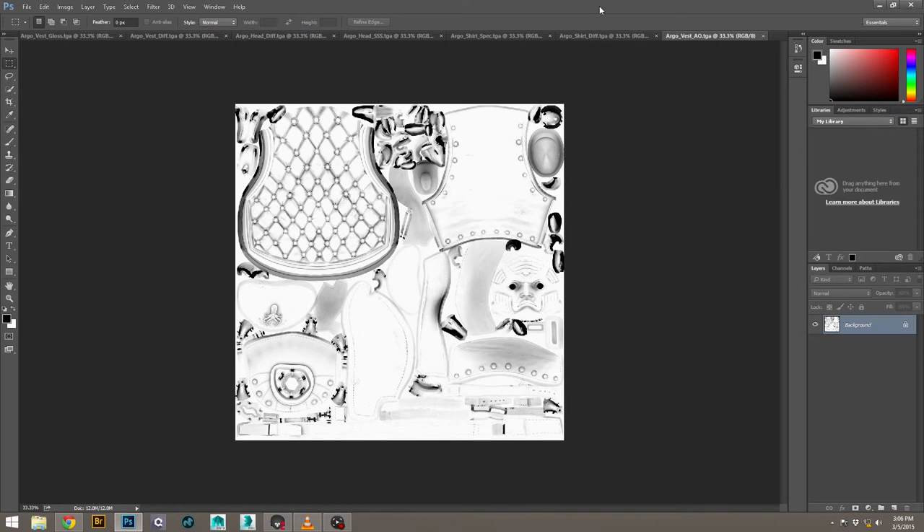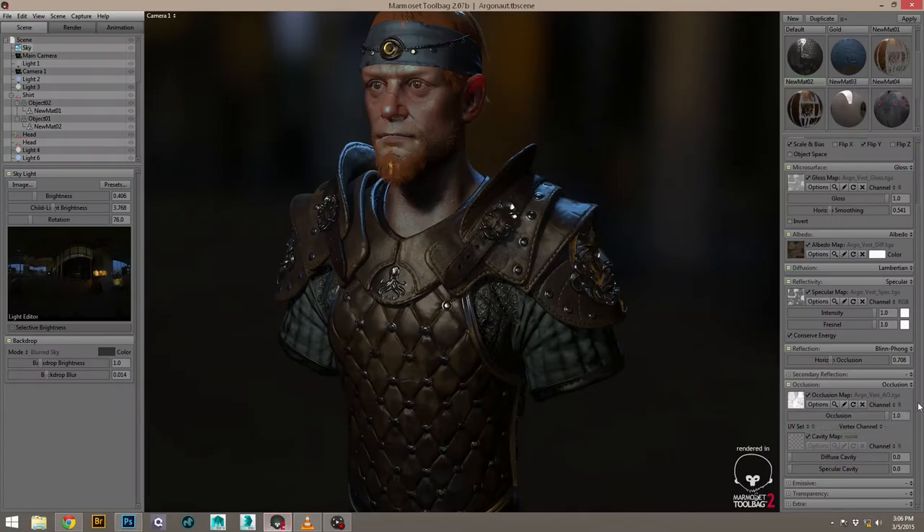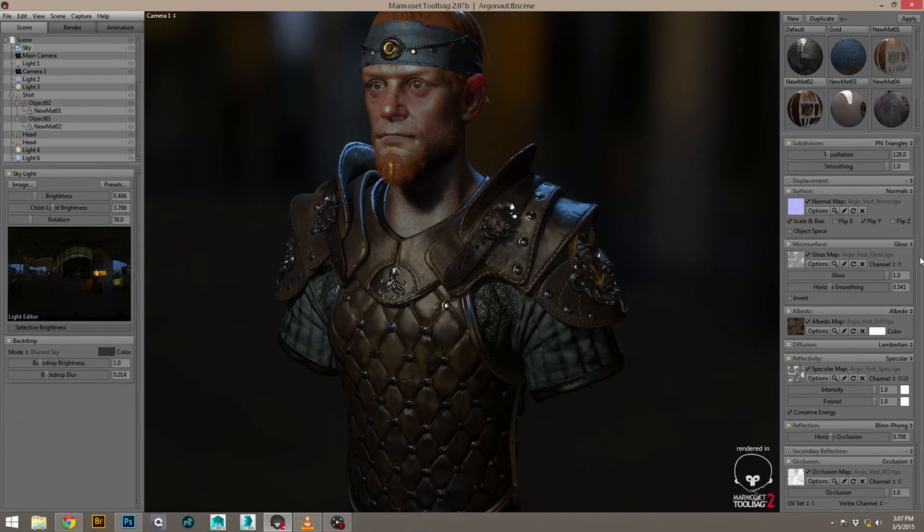You can see that it's actually controlled separately — I have an AO map, and cavity can come in separately, which is common in engines too. You can control that on a separate layer so it doesn't have to be baked into your diffuse texture all the time, and it doesn't conflict with real-time lighting. If you had a light shining down from the top, you don't have your shadows conflicting with what the light would dictate. It's separating what your maps do and constructing it in the material, rather than having your diffuse with everything baked in and one solid spec value.